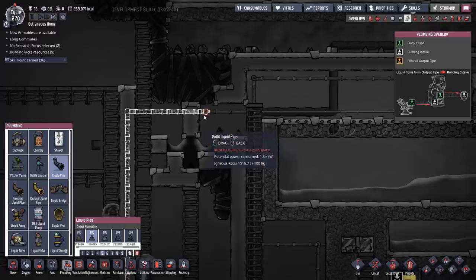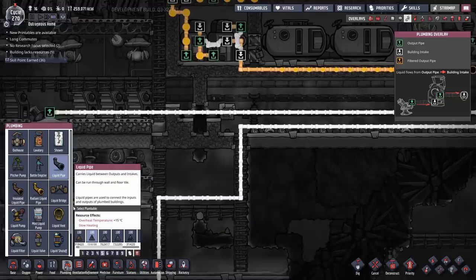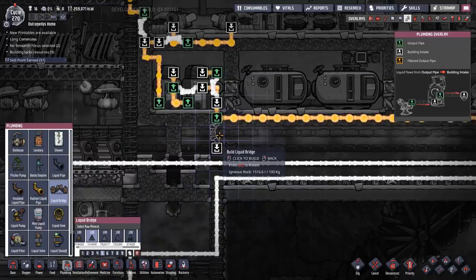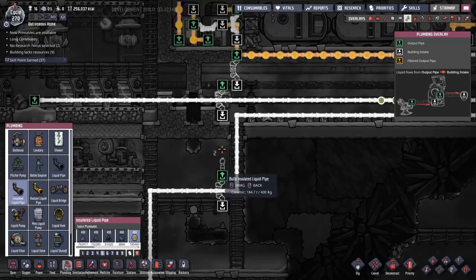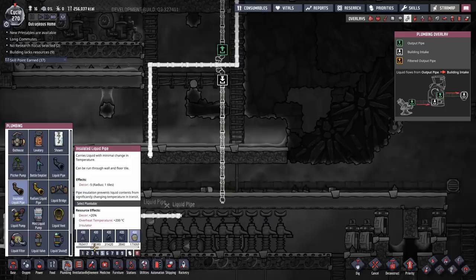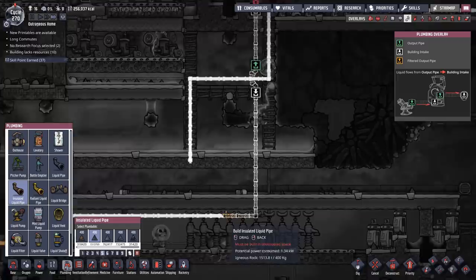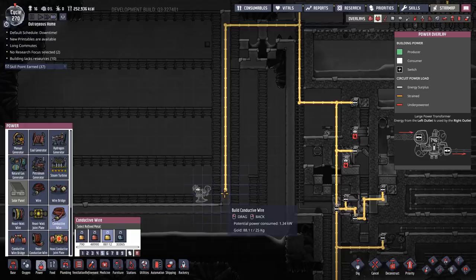I'm going to build that up here and just basically plug it right in there. There's a water pipe right there so let's build in reverse — that's usually simpler. How much ceramic do I have? A metric ton. We'll use ceramic there — that just helps keep the heat out of this area. Then we'll switch back to igneous rock. The petroleum coming out of the boiler is going to be about 125 degrees, maybe 150, somewhere around there depending on how hot it is on the way in. I'd prefer that heat not leak into the upper half or outside the oil biome.